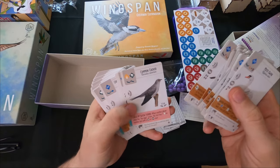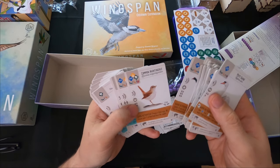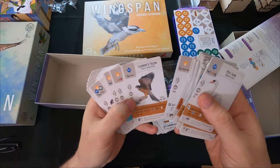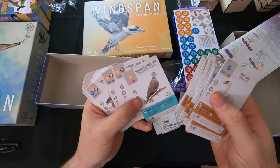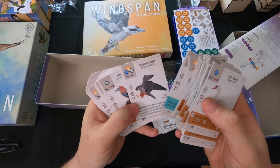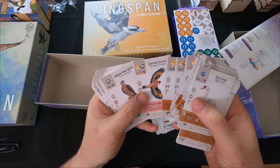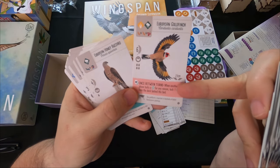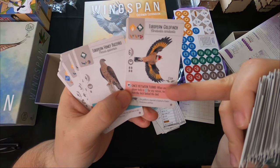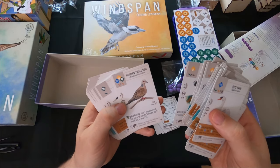A lot of cards - kingfisher, little bittern - so many birds I've never heard of in my entire life. Eagle, falcon, a dove, an oreo that looks awesome, jaybird, magpie. I notice what might be a new ability: once between turns. I'm trying to remember if that was in the base game - if it isn't, I like how they've added that.